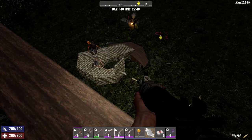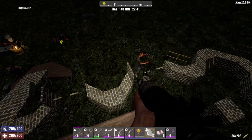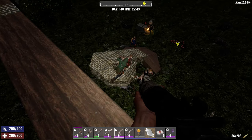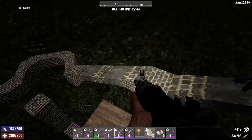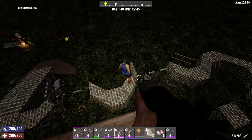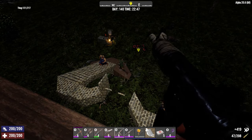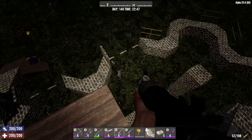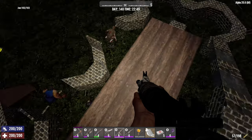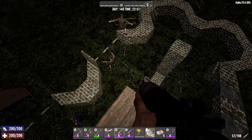As luck would have it, a wandering horde shows up. Occasionally zombies sense a weak point in the structure and start beating on it — this way you can identify and strengthen those weak points. You'd have also noticed that not one zombie got stuck on the pole.